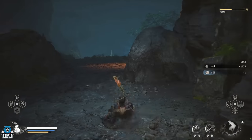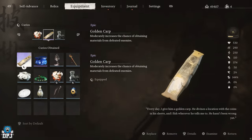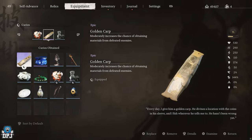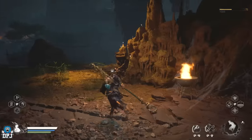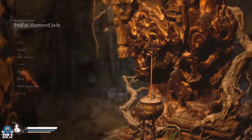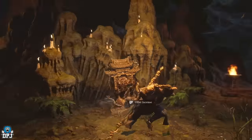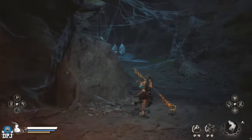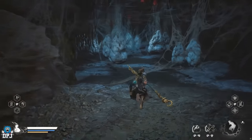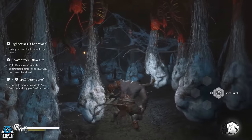I've actually got a curio called the Golden Carp equipped, which increases the chance of obtaining materials from defeated enemies, so that may be helping with the loot I'm getting here. There may also be pre-order armor that gives you more will — I may be wrong, correct me if so — but you might get even more will and other items you can use alongside this farm.